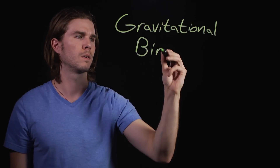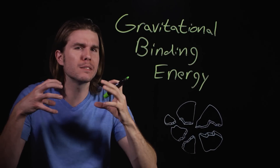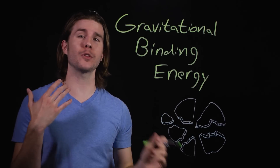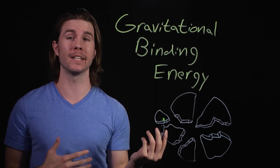Very basically, we can use an equation that calculates how much energy it would take to pull all the pieces of a planet apart, which depends on the planet's mass and radius. It's called the gravitational binding energy.